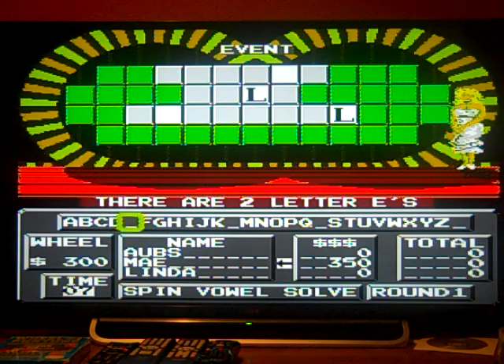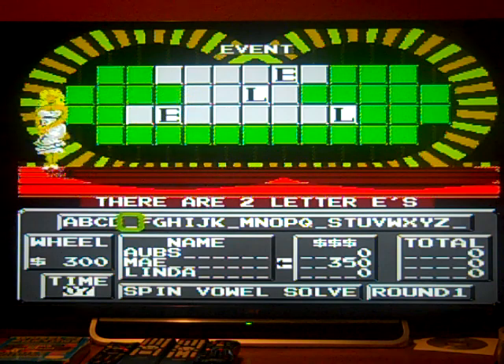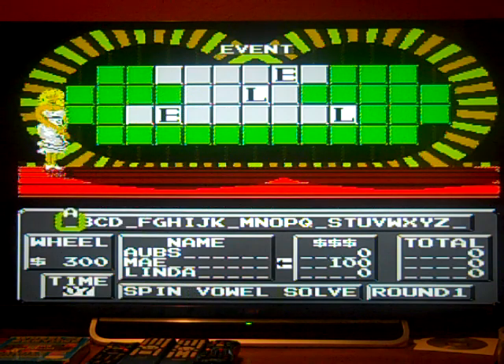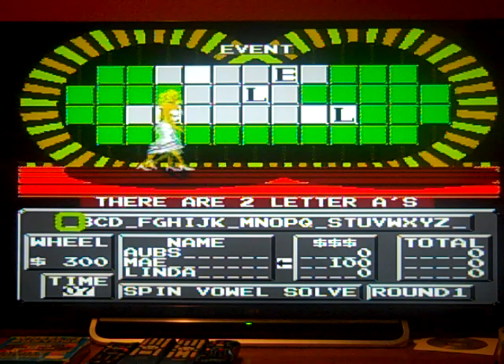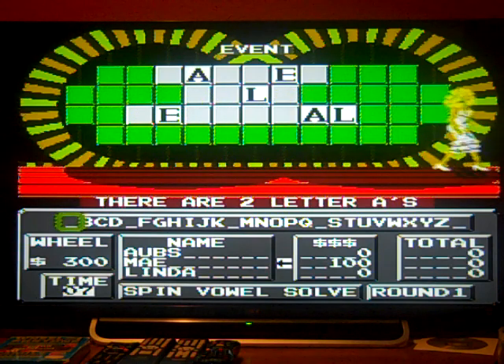Going for a vowel — we have two E's, putting the total at $350. Two A's as well; we're finding them in pairs. It'll take you down to $100, May, so you have to spin the wheel.